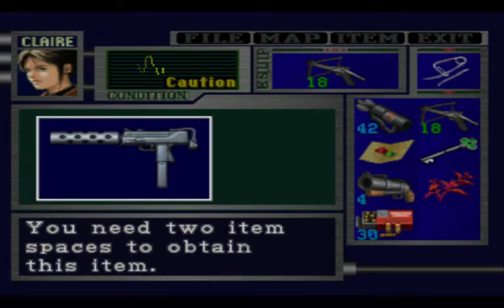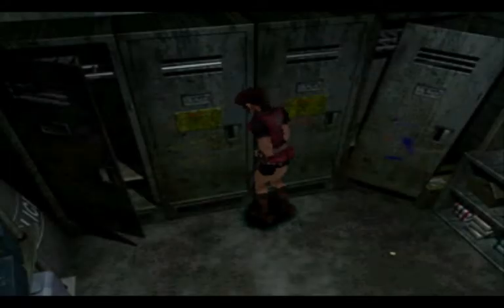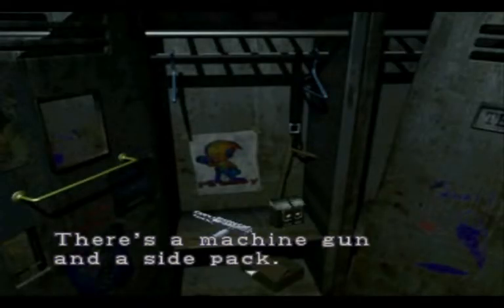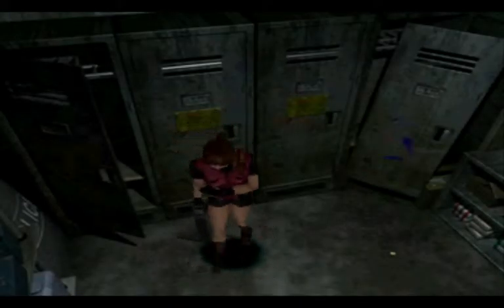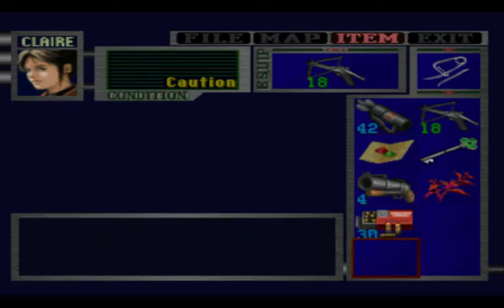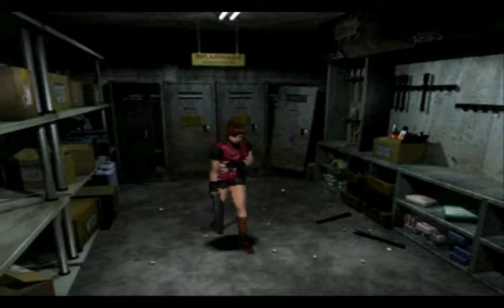You need two item spaces to obtain this item. Well, that's too bad. I think I'm going to take the side pack and leave the machine gun for Leon. So now we have 10 inventory slots, just in case we ever need that many. The next place we need to go into is somewhere.